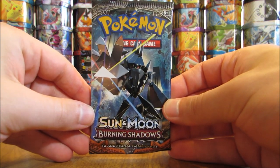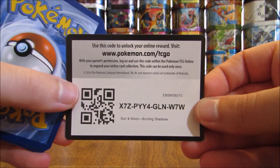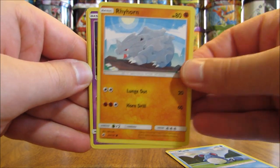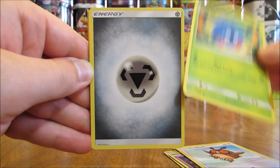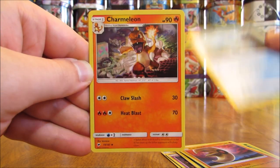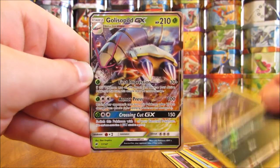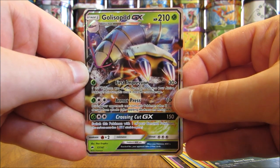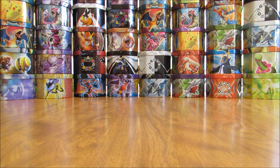Three packs left to go, including this Necrozma cover artwork pack. I have had some pretty good pulls lately from Burning Shadows. Second pack here starts with a Merill — Rhyhorn, Sandygast, Hoothoot, Tangela, Metal type energy, Lunatone, Shedinja, Charmeleon. Reverse solo of an Alolan Rattata — that is a common. And the rare here is another ultra rare, this time a Golisopod GX. So back-to-back packs with pretty amazing pulls in them.